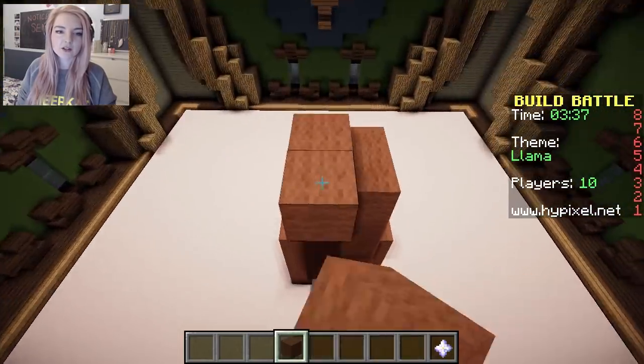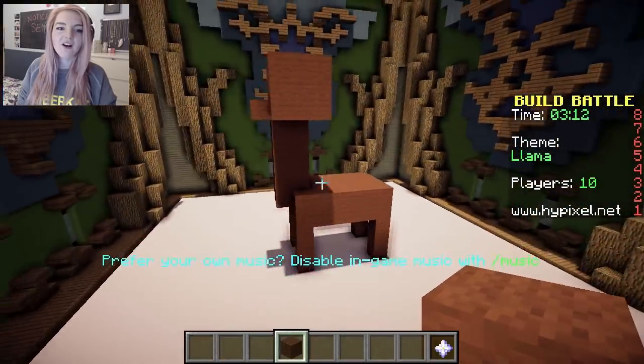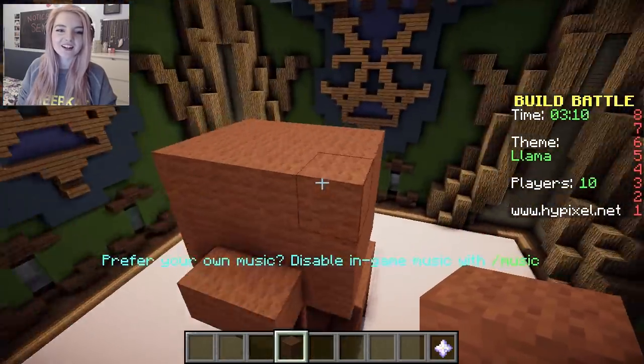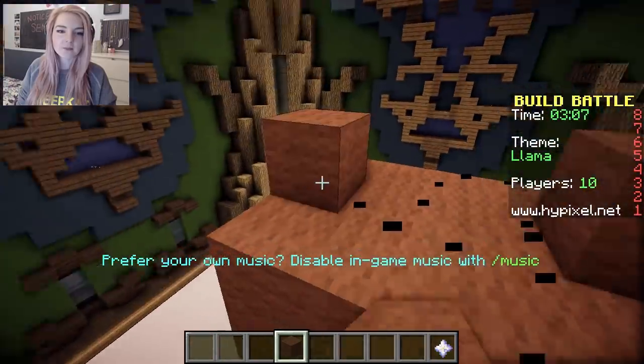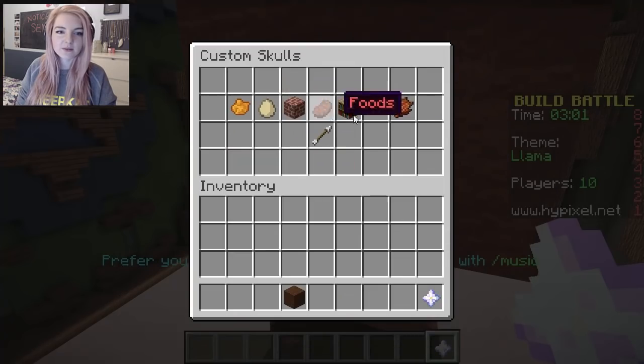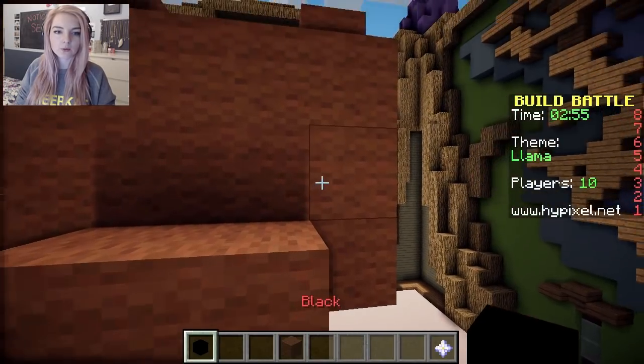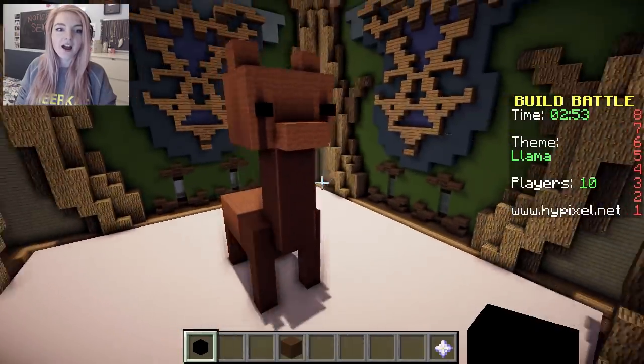And then we gotta give him a head on top of this neck. I think this looks a little bit weird. Oh no, it's actually really cute! I think he needs some ears. I think llamas have ears that kind of poke out the top like that. So cute! And then we'll give him some little eyeballs — a little black eye. There we go, one there and one there. He's adorable!